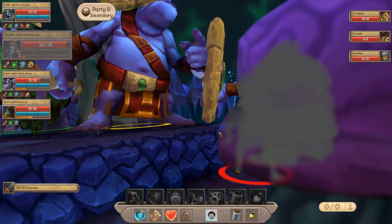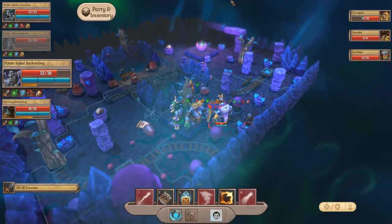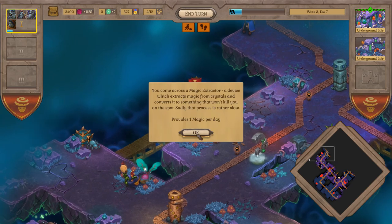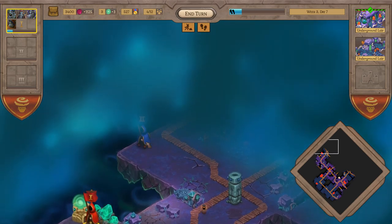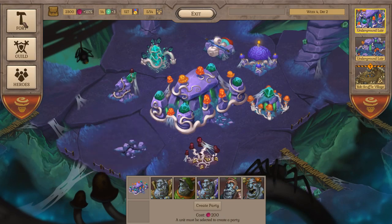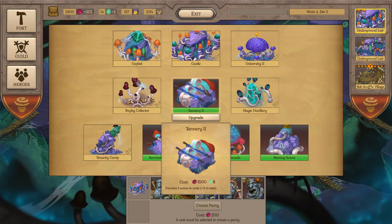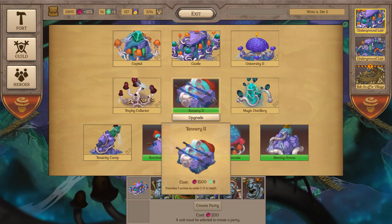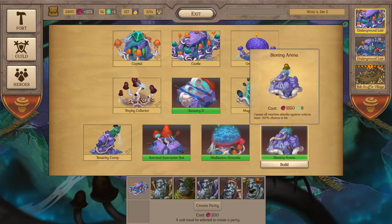Now let's talk about the exploration part — the one where you roam the world with your figurine, collect various items, claim producing facilities and so on. You have a lame-looking castle where you can build various buildings that help your heroes become stronger. All you do here is upgrade your party: you need certain buildings to make your party bigger, certain upgrades for more damage, more armor, more speed and so on.